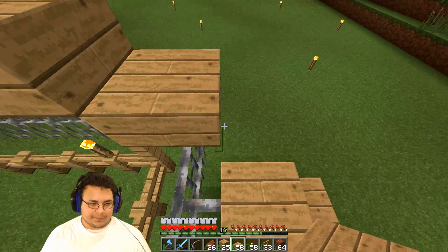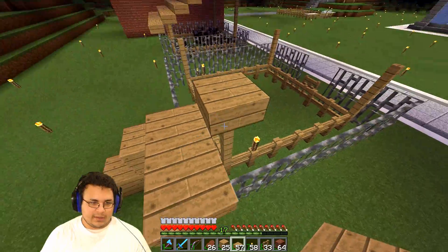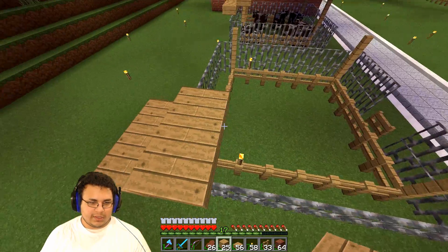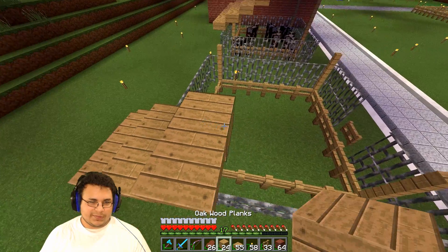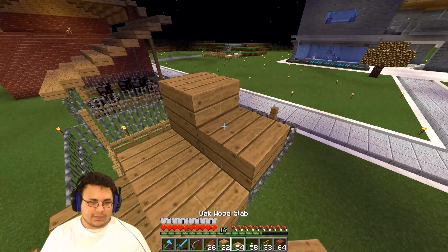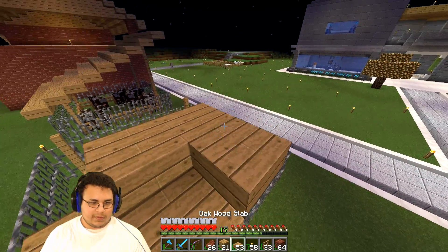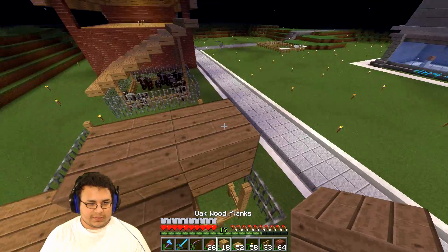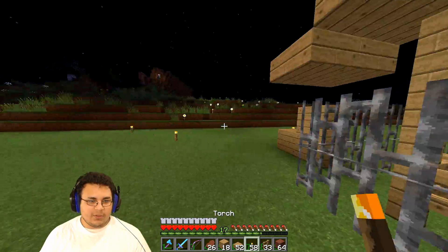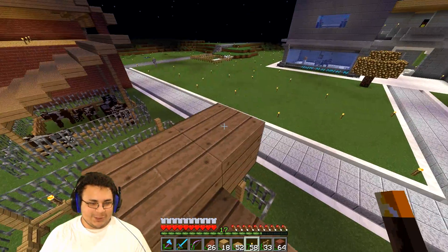There we go — I think I can jump up that. Yeah, I can. Nice. Now this is where things get slightly annoying. We're going to use all the planks for this. There we go — that was freaking annoyingness. Boop. I fell! Why do you make me fall? Damn you, planks.